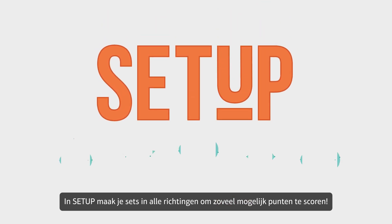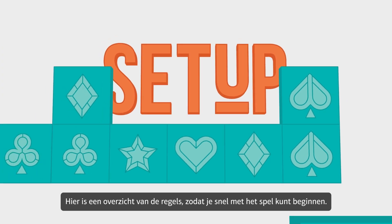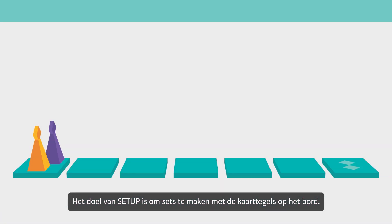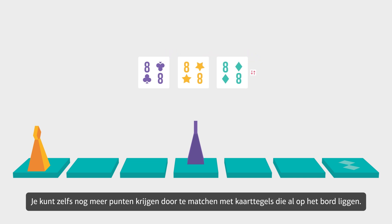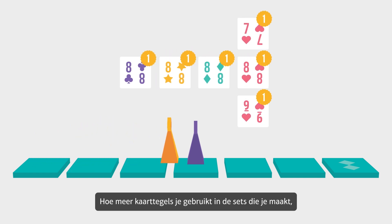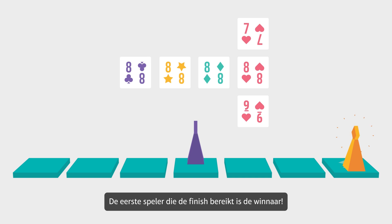In Setup, you make sets in all directions to score as many points as possible. Here's a run-through of the rules so you can get started on the game quickly. The aim of Setup is to make sets with the card tiles on the game board. You can get even more points by matching with tiles already on the board. The more card tiles in the sets you make, the more points you get, and the more spaces you can move on the game board. The winner is the first player to reach the finish line.